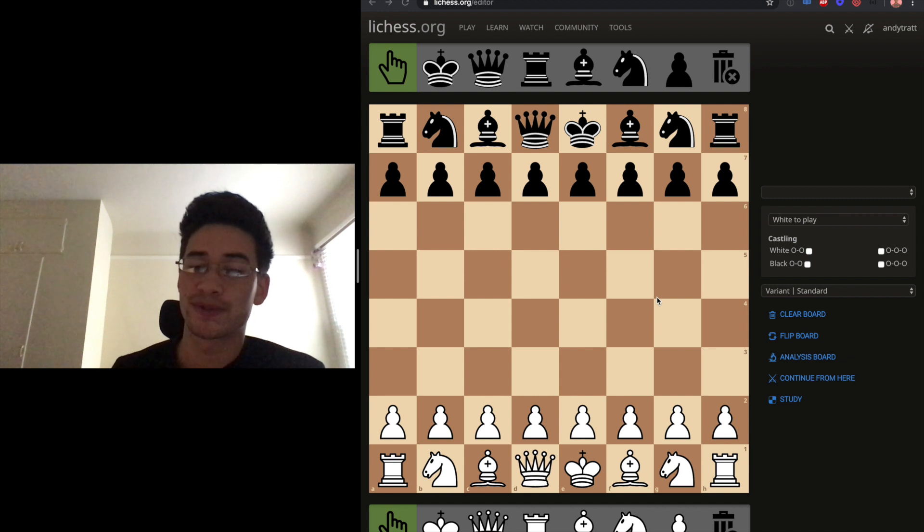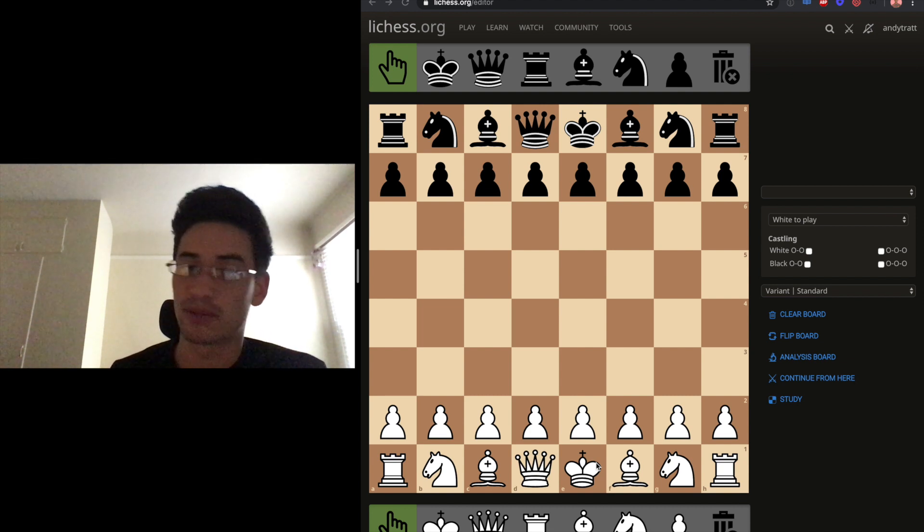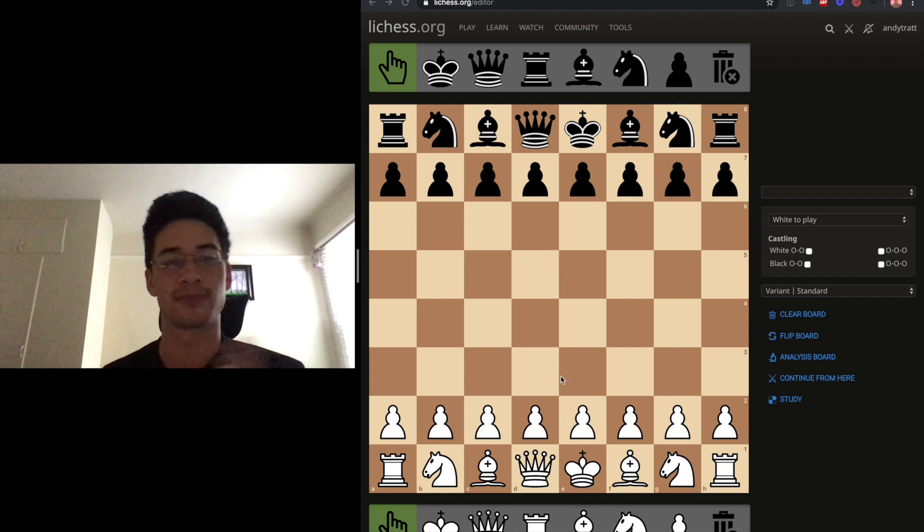There are some special rules, like castling. You can just start without those and teach them later. Just say, hey, you know how all these pieces move now. You want to trap the king? Go at it. Just let them play.